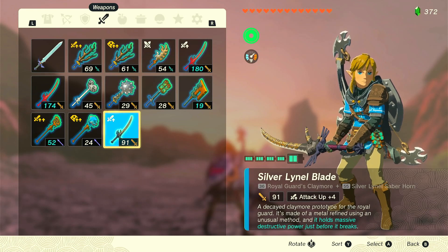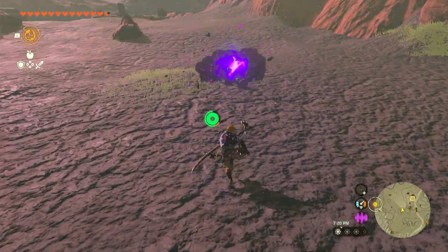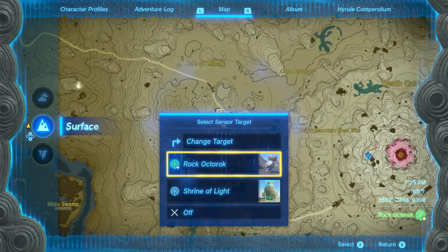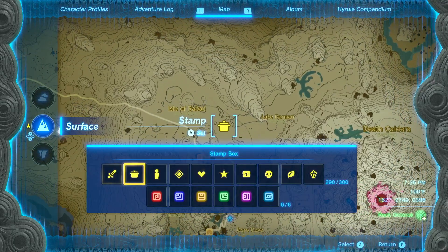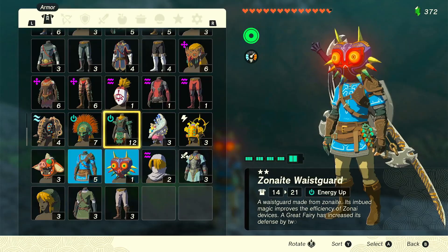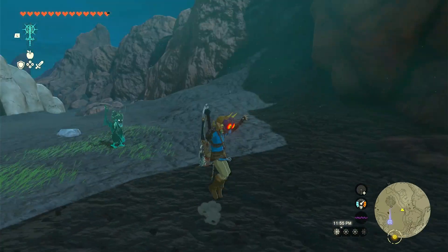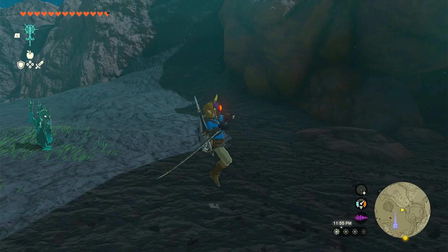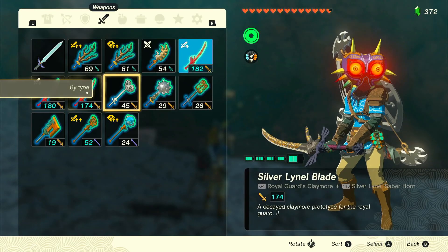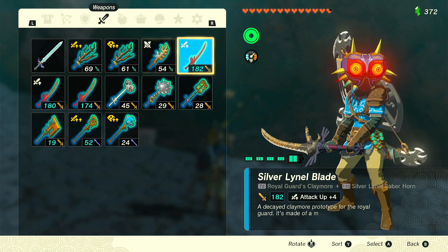After a couple rounds of saving and reloading, we finally got Attack Up 4. After you use him once, you're going to want to kill him so that he'll respawn the next Blood Moon. Then we're going to want to find another Rock Octorok — I'd set your sensor to it so you can find one easier. After a little wandering around I was not able to find another, so we're just going to break it over and over again. We got the message it was badly damaged, so we do one more — and now we have 182, with Attack Up 4.